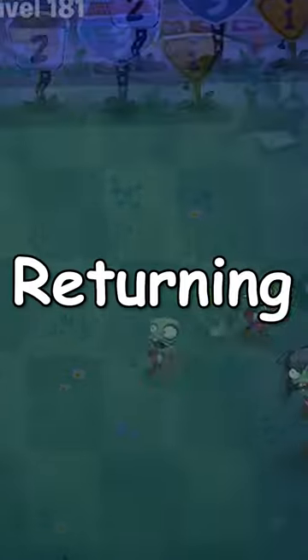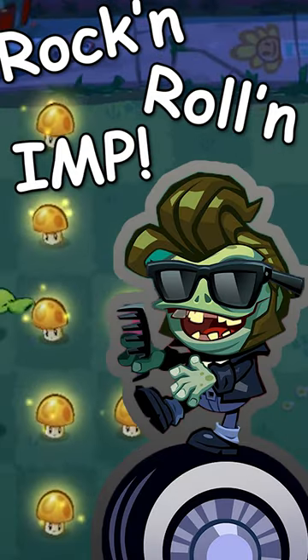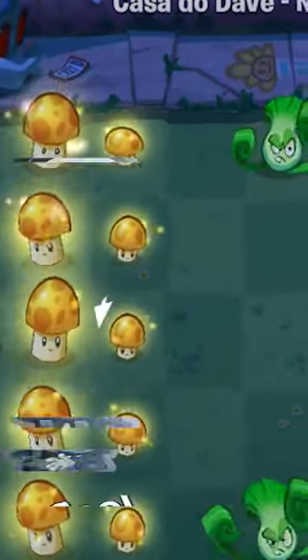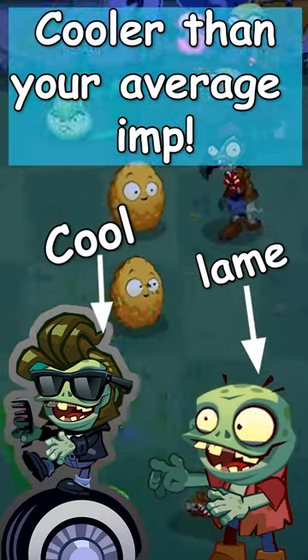Sunny, a zombie returning from previous betas — the Rockin' Rollin' Imp. This Rollin' Imp will roll faster down hills but move slower up hills, and is slightly cooler and tougher than your average imp. And on top of all that,